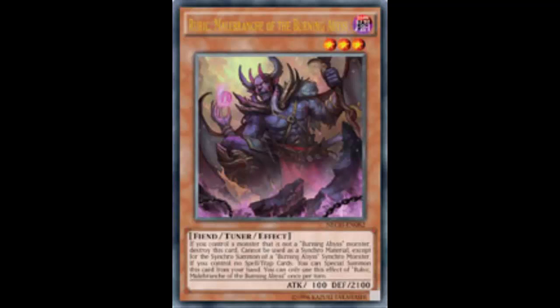The only benefit of Rubic is that first turn you can Special Summon him, Normal Summon a Burning Abyss monster, Synchro Summon Virgil, and get the Burning Abyss monster's graveyard effect. But why would you go into Virgil first turn? If you're going first, you probably just get a one-for-one on the field. If you're going second there might be back row by that point.